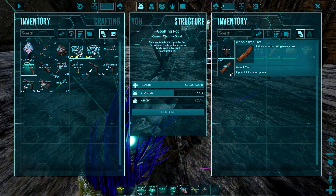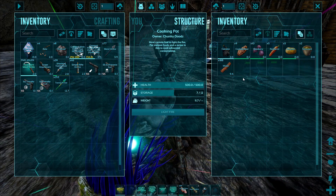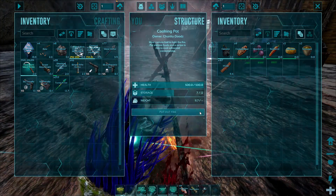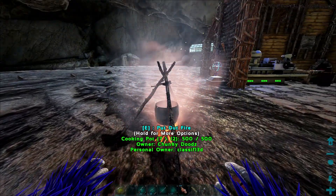You also need a fuel source, which can be wood, thatch, or whatever burns. All we have to do is put the ingredients in there, light the fire, and now we wait.